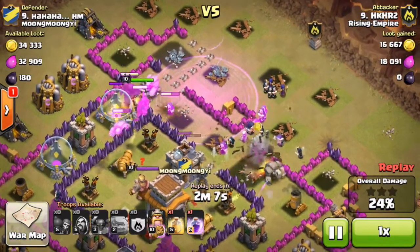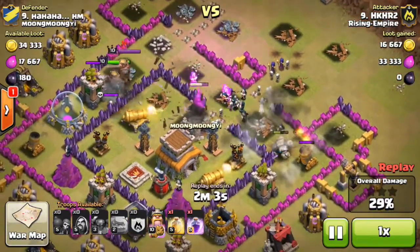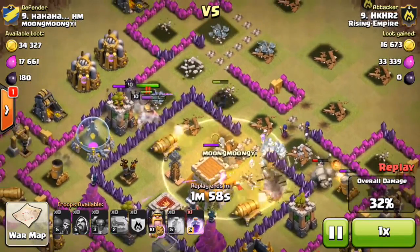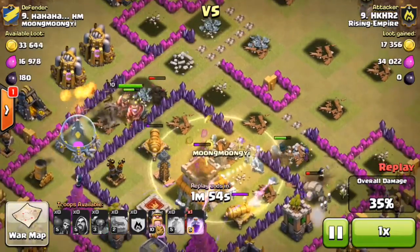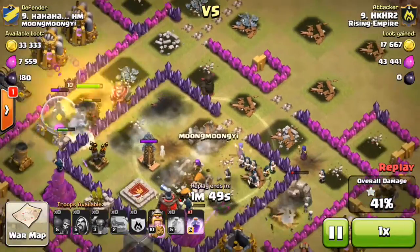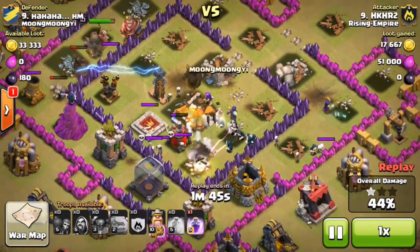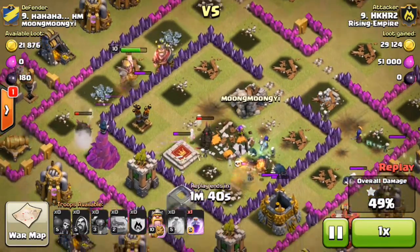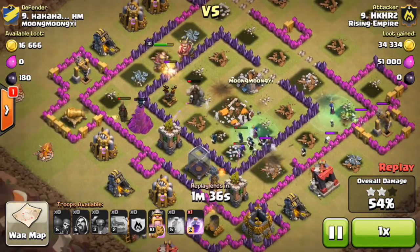I have two level two Witches in the Clan Castle — they really help. I drop a Heal spell to keep the troops up, and my King goes over there. One PEKKA is wandering around killing the defending King. Back comes that PEKKA — that was really weird. The troops are just living in the Heal spell, wrecking things. One PEKKA taking some damage, and that Golem comes back randomly — interesting.